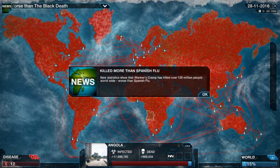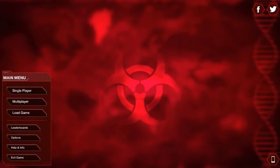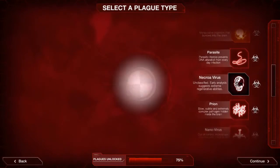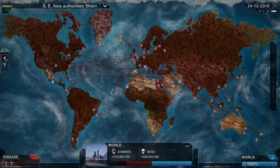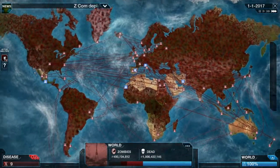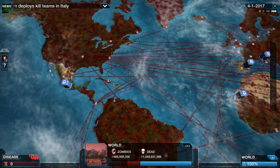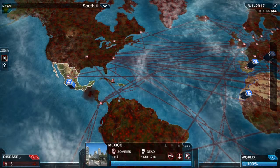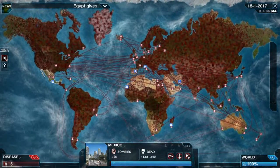There are, however, some issues with balance, especially for specific types of diseases. For example, the zombie disease is just too difficult, in my opinion. For this one, the game gives you the ability to move zombies from one country to another, but there are three problems with that. First, this basic ability only sees a handful of zombies — for example, a horde of six zombies in a game that deals with billions of people. You need to sink a considerable amount of DNA, which is this game's research points, into it just to make it very useful at all.